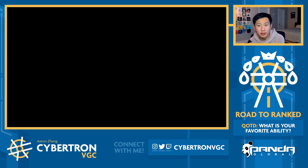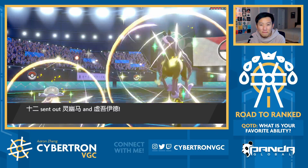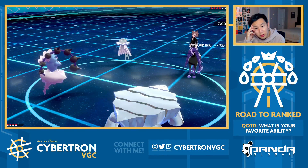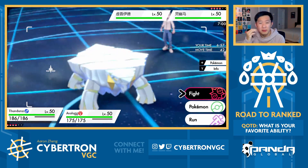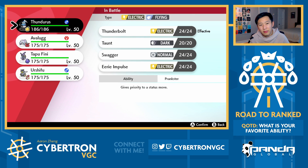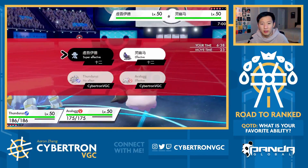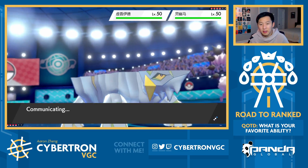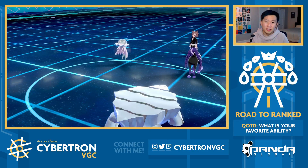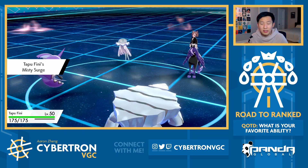I like Thundurus just because of Eerie Impulse into so many things. Should I just do it - Thundurus Avalugg - and bait out the eject? Fini in the back, and Urshifu? The thing is, if I could find an easy setup to get Trick Room up with Bronzong, I would go with that, but I just don't see how to accomplish that in this game. There's just too much anti-Bronzong stuff - Whimsicott has Taunt potentially, and Eject Button. I think this is just Hirofumi's team. Either way, this is really scary because there might be Will-O-Wisp from the Spectrier as well.